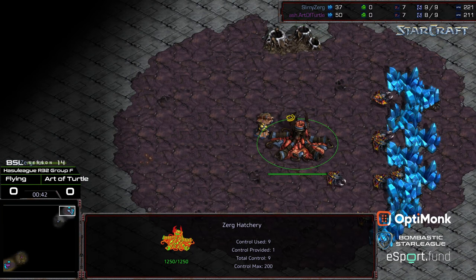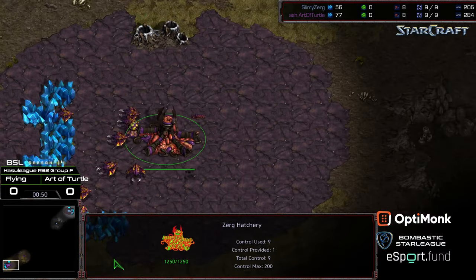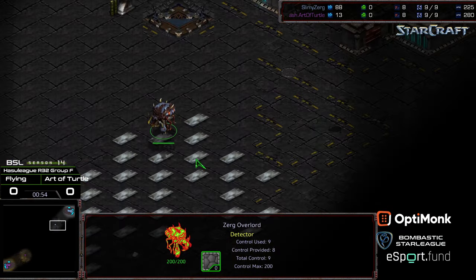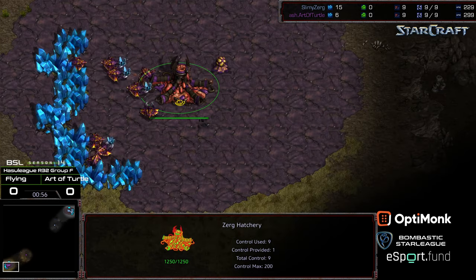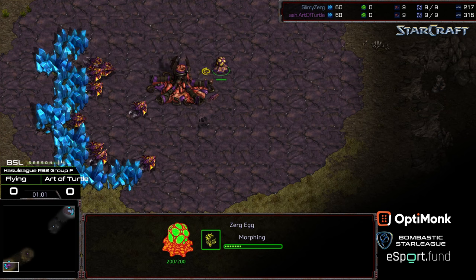Getting a FAQ call. Not sure why that was the case — maybe missed a drone, something along those lines. But anyway, the Overlord is making its way across. I feel like on Eclipse it really is more of a test of Zergling micro.